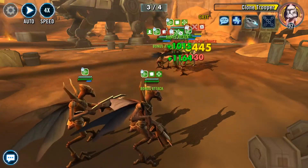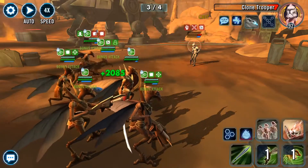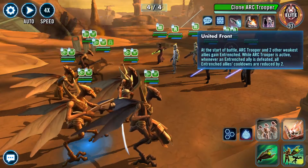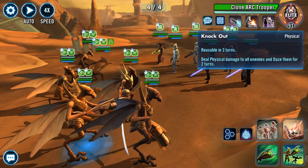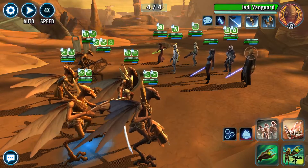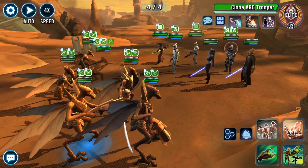Final round. Biggest threats here: the first new threat is the clone arc trooper. He has the ability to provide the Entrenched status, which is going to make units harder to defeat, so we want to slow that down. He also has this huge ability that's going to Daze — Daze is awful, absolutely awful for this team. So you have to prevent him — he's target number one. Targets two and three are going to be the clone sergeant and Jedi Vanguard, which we've seen before. The rest of these guys are not going to be all that important. This guy has a call assist, but not until later in the round. We're just going to focus on those three most of all.